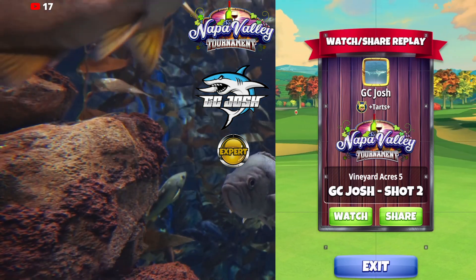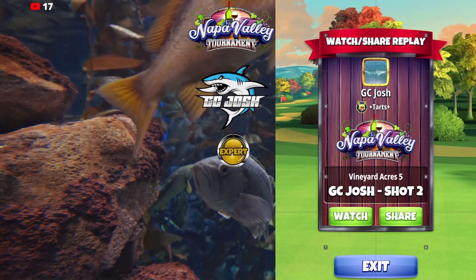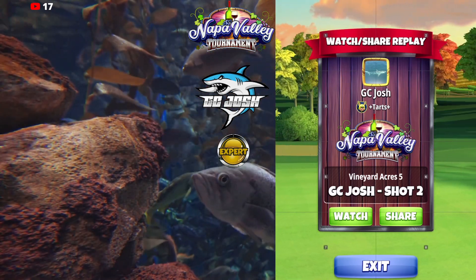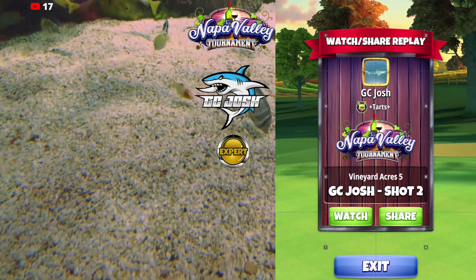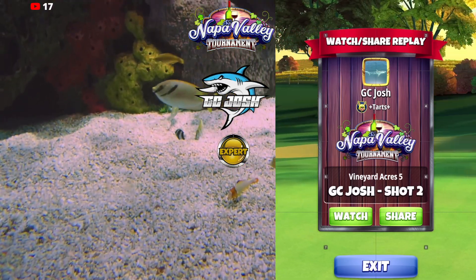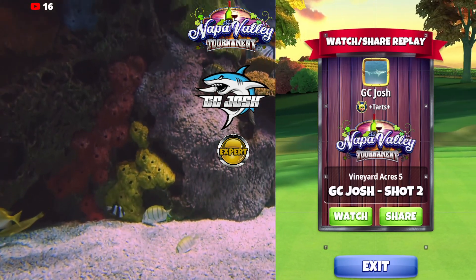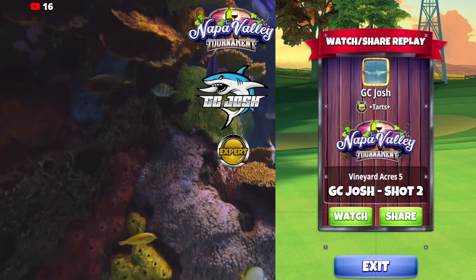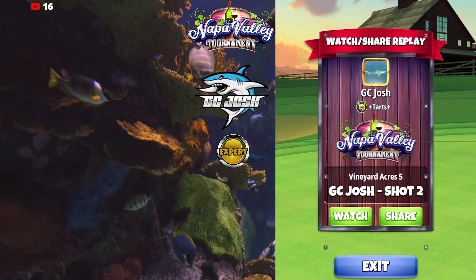P5 plus yards for the sniper: 0 is 45, 1 is 47, 2 is 50, 3 is 52, 4 is 55, 5 is 57, 6 is 60, 7 is 62, 8 is 65, 9 is 67, plus 10 is 70 slider, 11 is 72, 12 is 75, 13 is 77, 14 is 80, plus 15 is 82, 16 is 85, 17 is 87, 18 is 90, 19 is 92, 20 is 95, 21 is 97, 22 is 100. That's sniper plus yards P5 numbers.